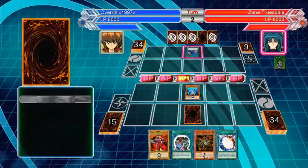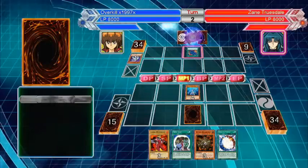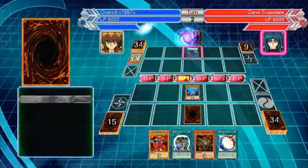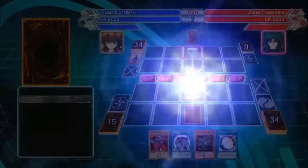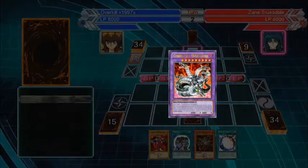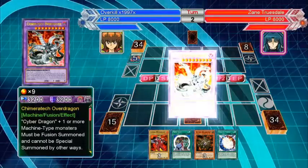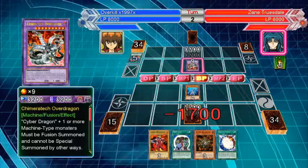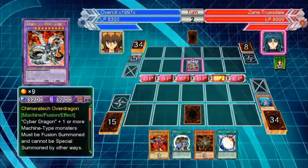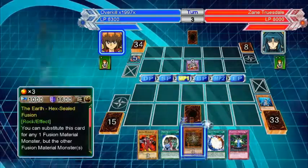He's using fusion right away — oh my god. First turn and he uses that card: Cyber Dragon Chimera. Attack Over Dragon — oh my god, 3200 attack points. We're gonna get destroyed.